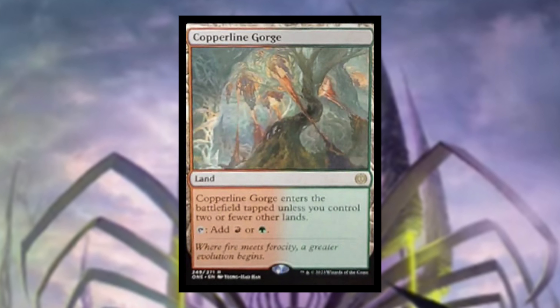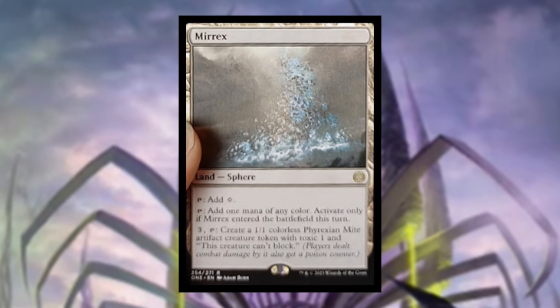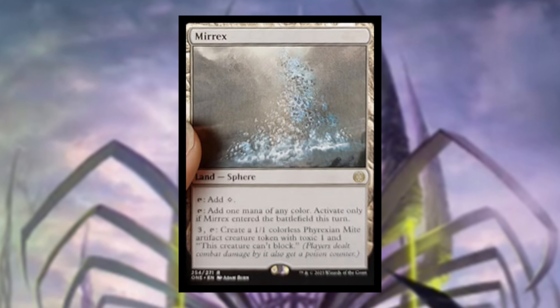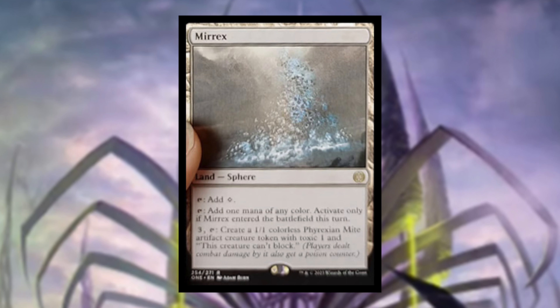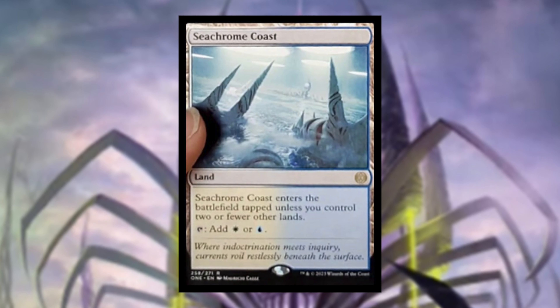Copperline Gorge enters the battlefield tapped unless you control two or fewer other lands and adds red or green — another really needed reprint. Mireax is a land that taps to add colorless, or taps to add one mana of any color only if Mireax entered the battlefield this turn. For three and a tap, create a 1/1 colorless Phyrexian Mite artifact creature token with toxic one that can't be blocked.